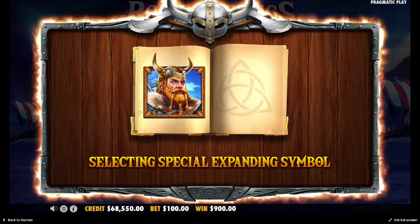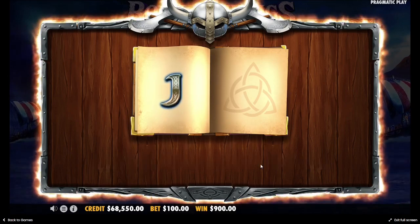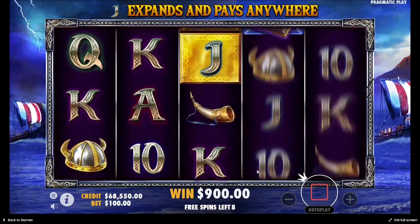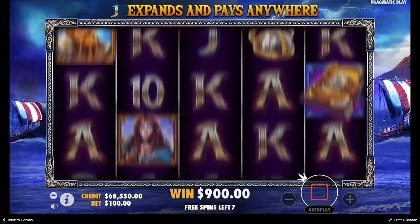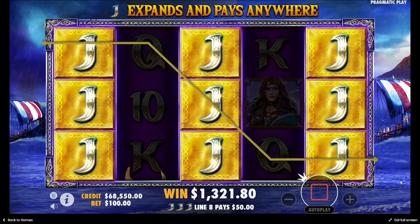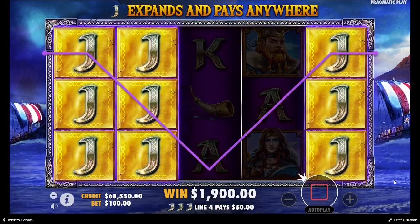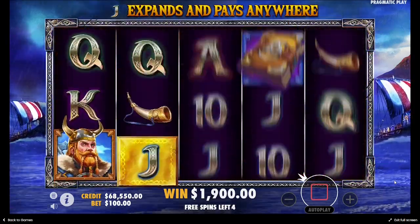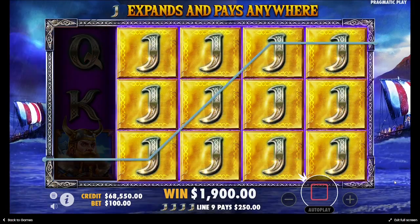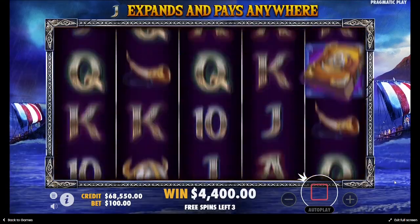Come on, special expanding symbol — give us an Ace! Ace — wait, J. Let's see what we'll get from J. Give us five Js! Four Js — $2,500.